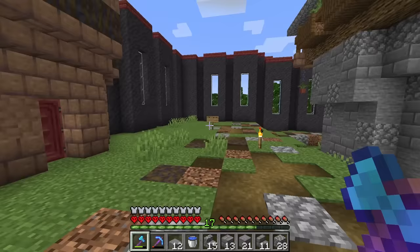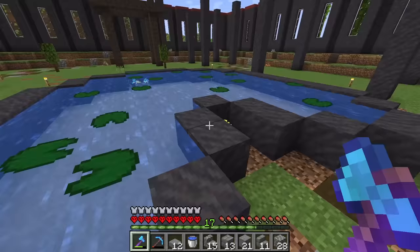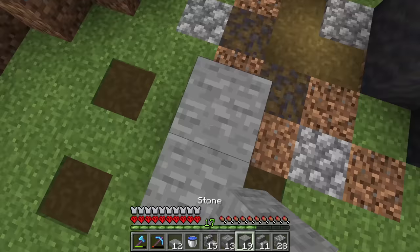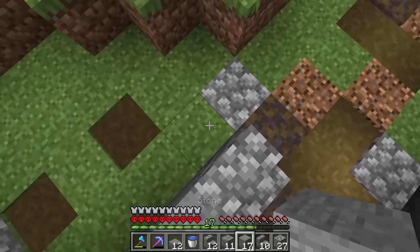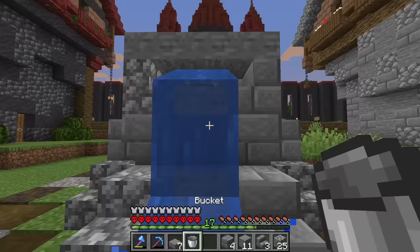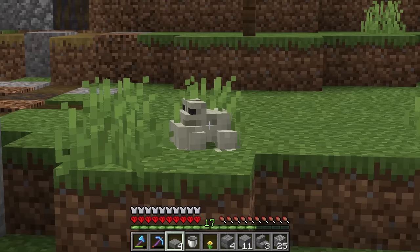I realized that if I do the frog fountains on each side of the castle, the frogs can actually jump on top of the wall and run away. So I made a lily pad pond and built the frog fountain right there instead, so hopefully they won't be able to escape. By the way, this isn't my build — I'll leave the name of the original creator, but it's really too cute not to include. There we have it — our adorable little frog fountain, and this frog right here is very happy about it.